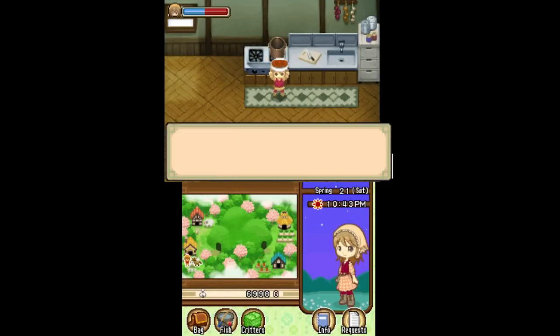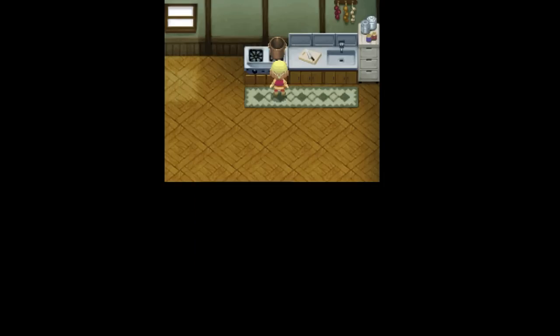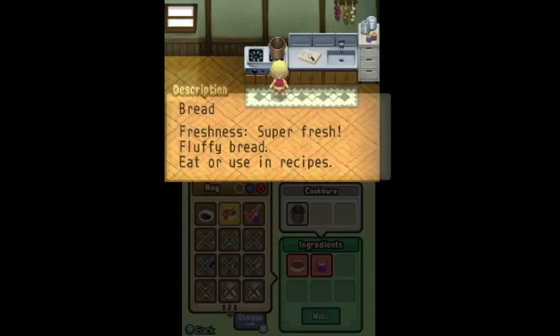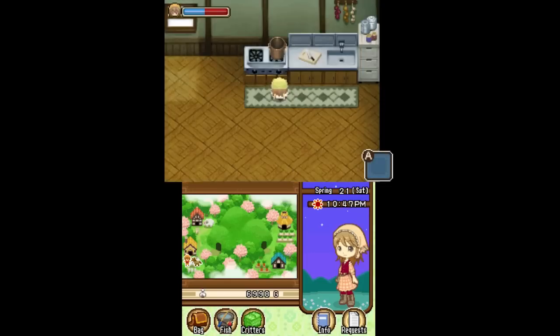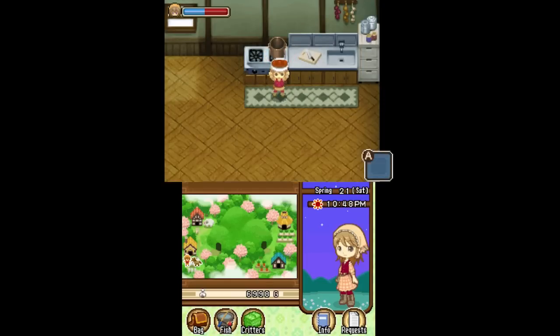I've made bread before, but someone — probably Raina — gave me some blueberry jam, so I'm going to make jelly bread. It's one of the best uses of jams that you get from other people. Dr. Ayame's apple jam is worth more than the jelly bread, but blueberry jam is usually worth more if you make jelly bread.